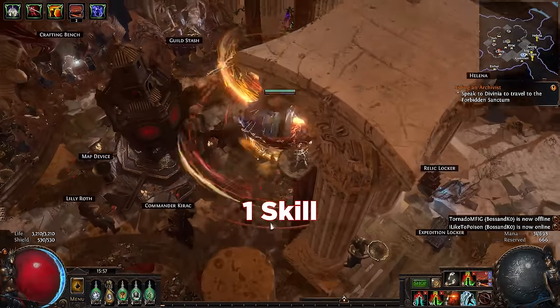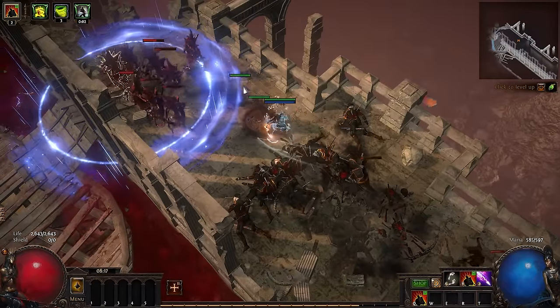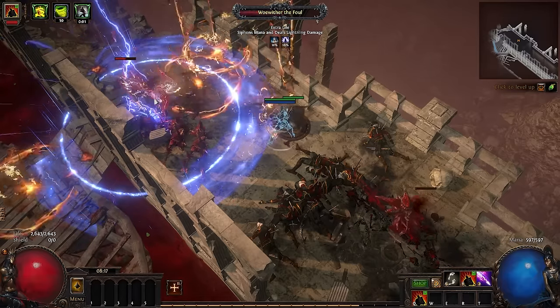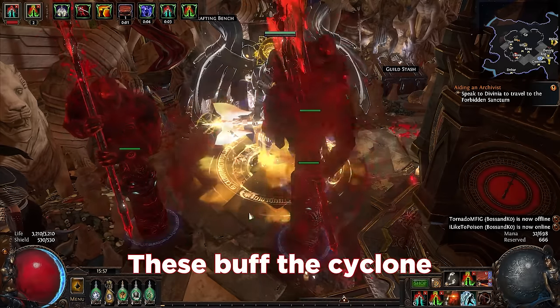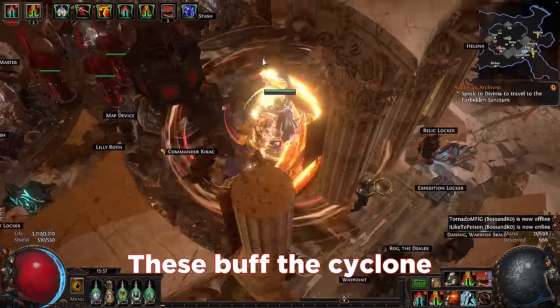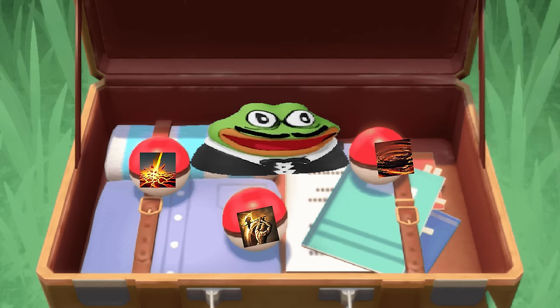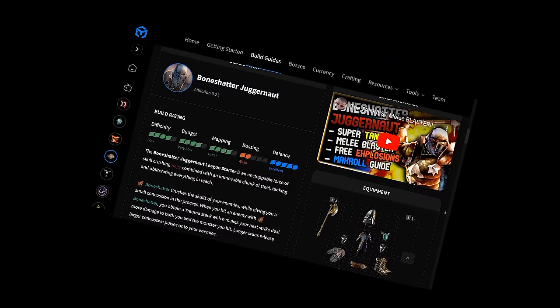Skills: focus on one skill primarily. You may have one skill for single target and another for AOE clearing, but for the vast majority of builds simply pick one skill and have everything else on your character boost that one skill. Don't jump between multiple cool-looking skills — choose one. Following a beginner build guide will give you exact details, and I promise it will only help.